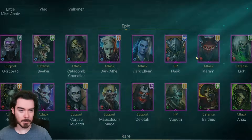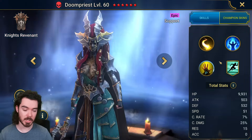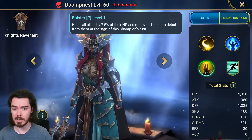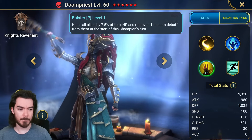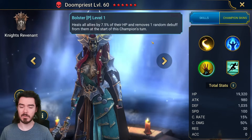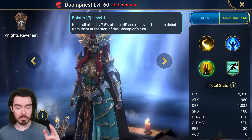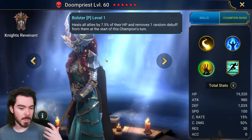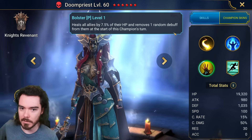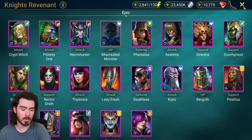Doom Priest is also featured and she is a really strong progression champion — cleansing every single turn, which is incredibly useful. She's not bad on Hydra for dealing with True Fears and Provokes. She gives Increased Attack, some Increased Crit Rate, and her passive is the real standout: strong for so many Doom Tower bosses, great for Hydra, and brilliant for Demon Lord Clan Boss. You can use her with Emic Tunk Heart teams to make them affinity-friendly since she cleanses off stuns.